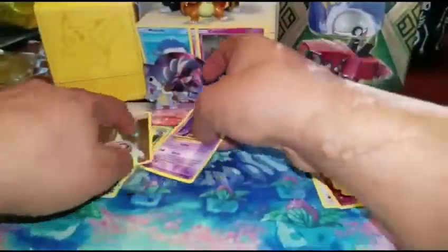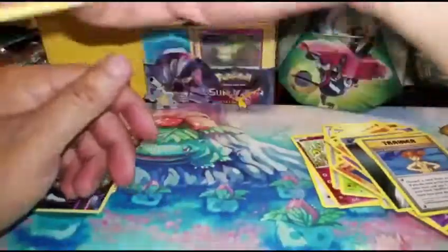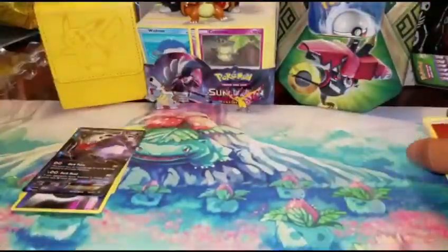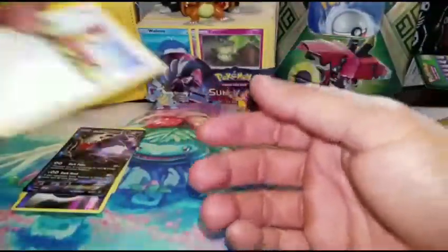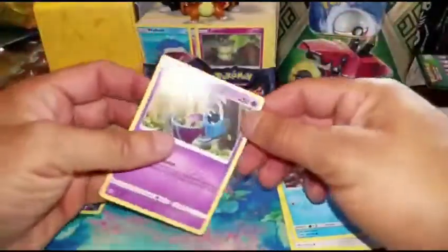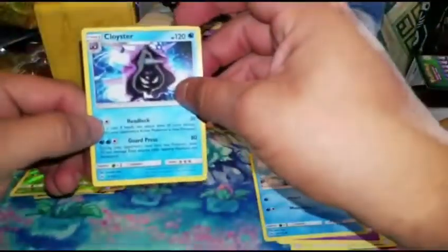And now I'm gonna open mine. This is a cold card — that is a Sun and Moon cold card. She did the card trick which was a Fighting Energy. We have a Paris, a Yongoose, a Sheldon, a Zubat, a Popplio. The Reverse Rare is a Rowlet and the Rare is a Cloister, plus a Hypno, a Pokeball, and a Pelipper.